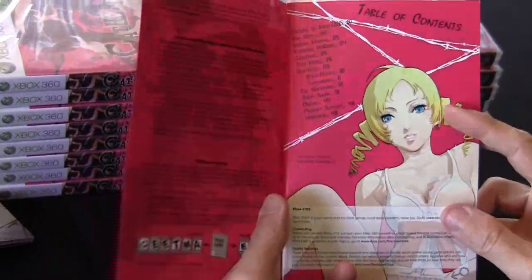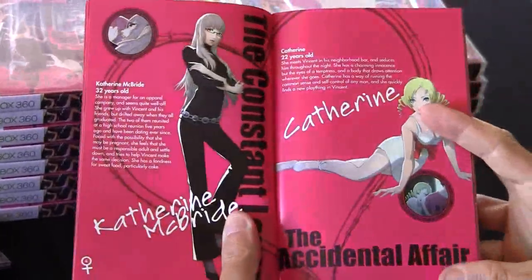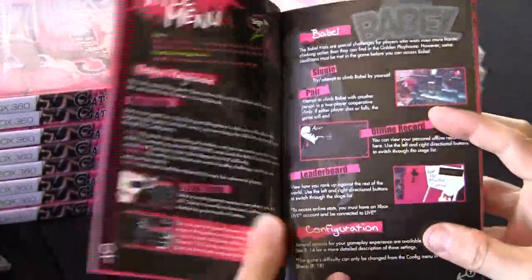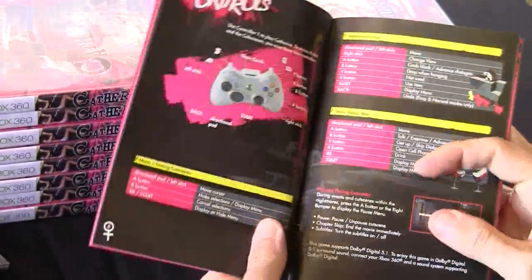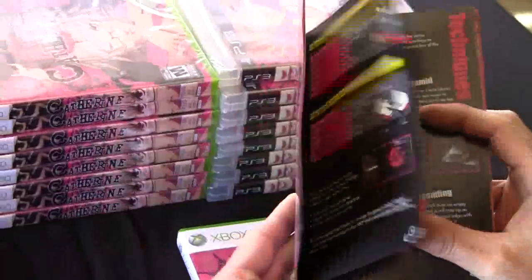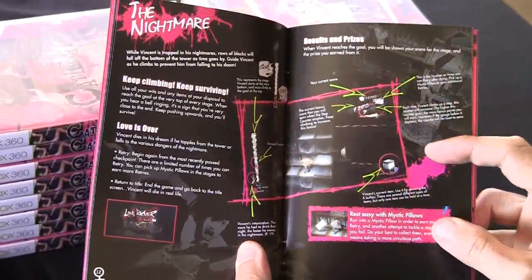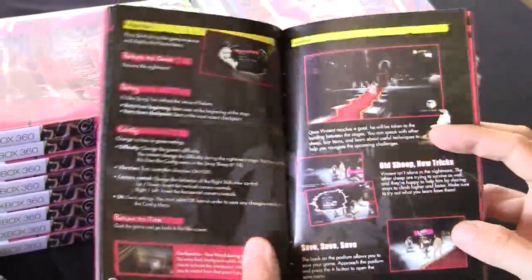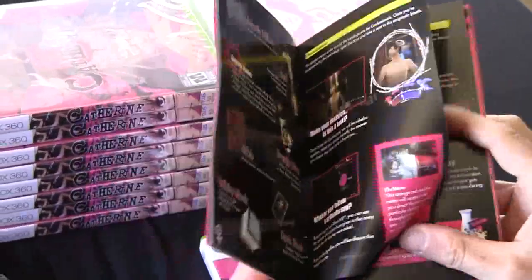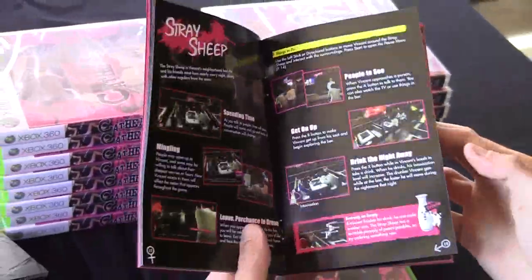The booklet is in color, about 48 pages. The first pages talk about the story. Pages 4 and 5 are about Catherine, then characters, menus on pages 6 and 7, controls on pages 8 and 9 for Xbox 360. Some techniques and basic moves on pages 10 and 11. The nightmare section starts on pages 12 and 13. Then items you will find during the game and other information you'll find during the adventure.